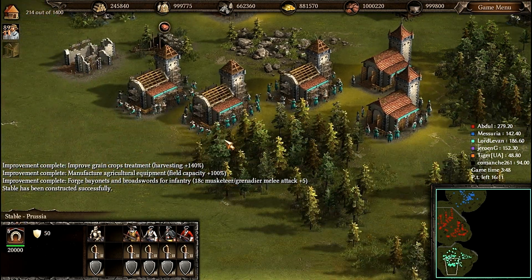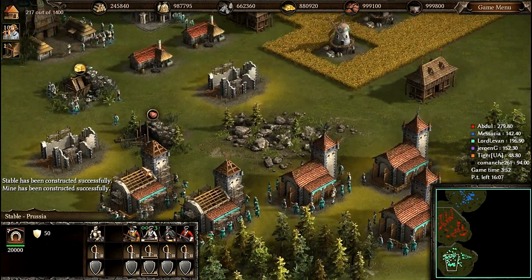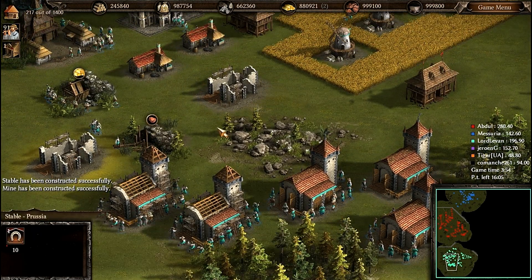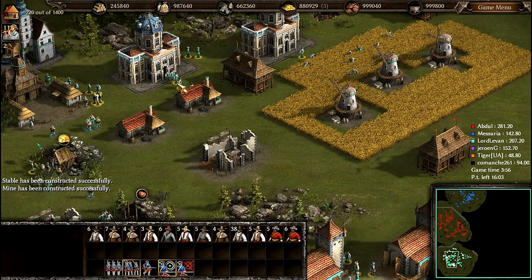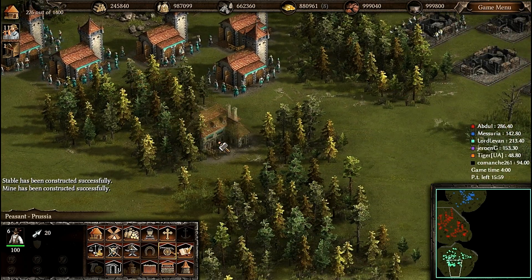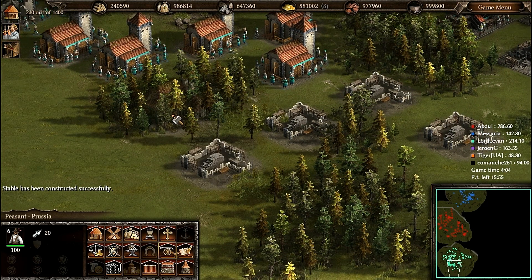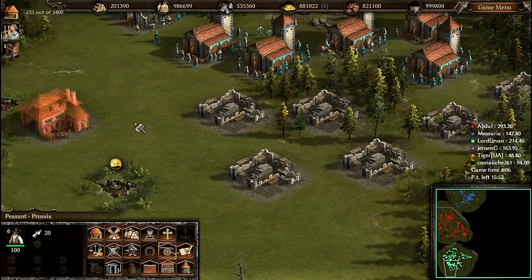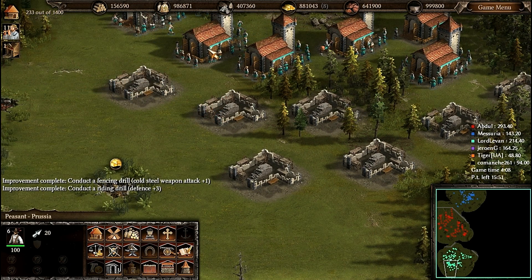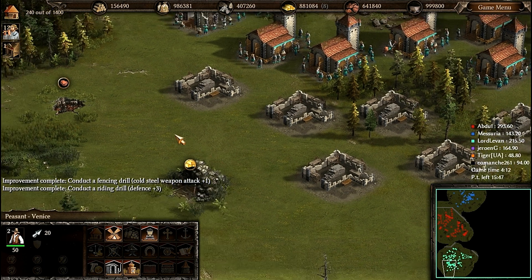Let's create cuirassiers. I forgot to mention the starting conditions — we had millions in resources here and the 18th century was immediate. That's why I can create cuirassiers from my stables. The capture options are standard, the balloon options are standard, and so on.